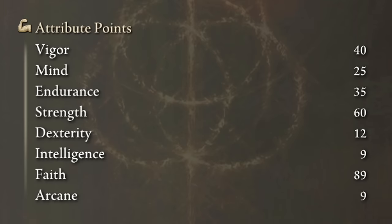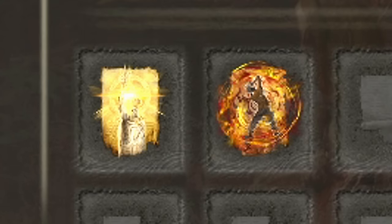To get the max power of this build we need 40 on Vigor, 35 on Endurance, we will level up Strength to 60, and Faith all the way up to 89. Golden Vow and Howl of Shabriri will be our main buffs.